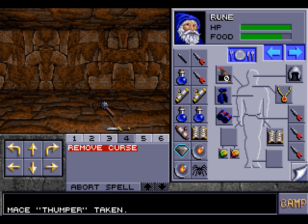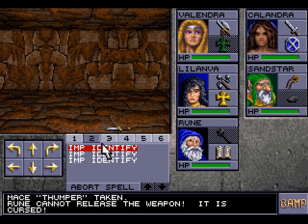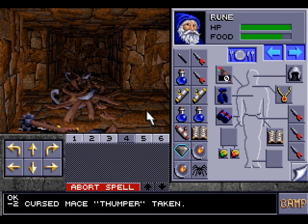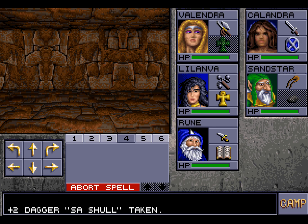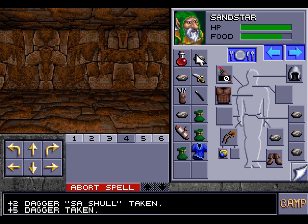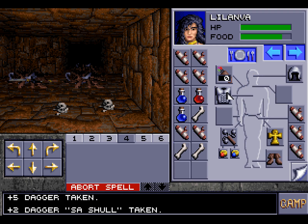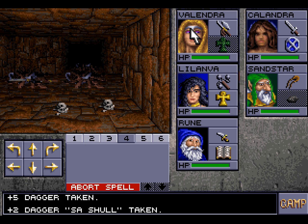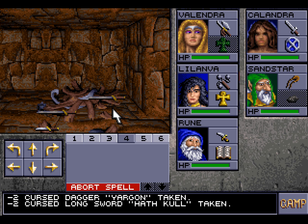How many more things do we have to identify? The Mace Thumper — that's also cursed. We're coming across a lot of cursed items. But as I said, easy enough to get rid of. And that is, hopefully, the final cursed item. There is a plus two dagger. Do we have any more weapons that we need to identify? There's a plus five dagger there. Plus two — just to have one final look, just to make sure. I think we've pretty much looked at everything.